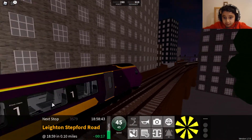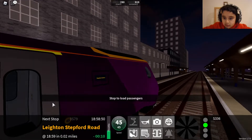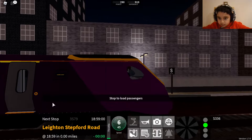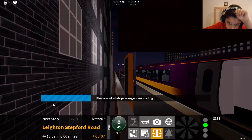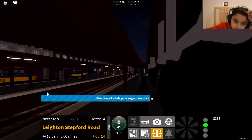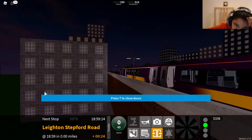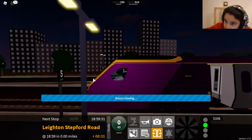Approaching Leighton Stepford Road. Approaching at Platform 5. Opening doors. Leighton Stepford Road got an upgrade with new signs. The new signs which you can find at stations serving express. Closing the doors.